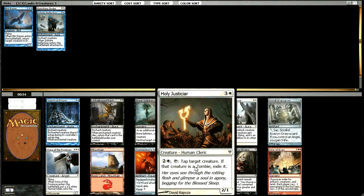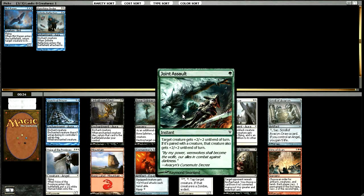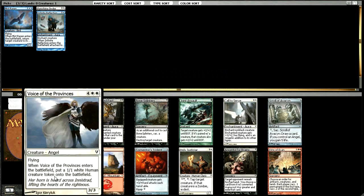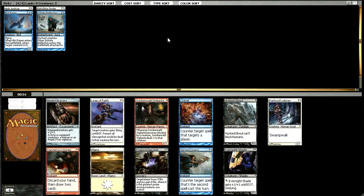We have a Holy Justiciar here — very, very clunky. It's a 2/1 for 4 mana, which is pretty bad, and it also costs 3 mana to activate. Sometimes you get the zombie effect out of it, but I've found that in this removal-light format, it's a card I actually end up running. Spectral Prison as well. Joint Assault is pretty good, definitely worth consideration. Voice of the Provinces might even make the deck even though we're already stacking our high drops. I think I'm going to take the Justiciar this time over the Joint Assault.